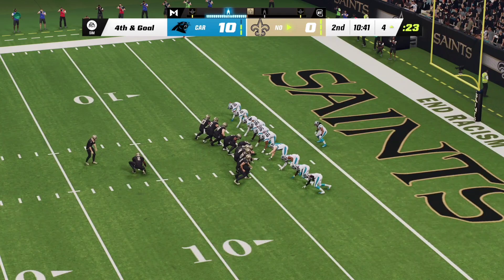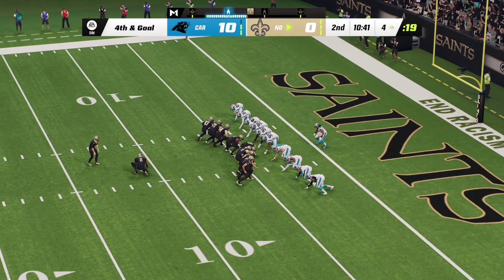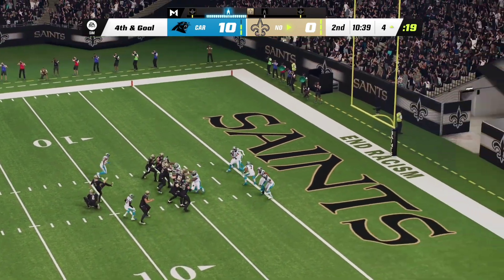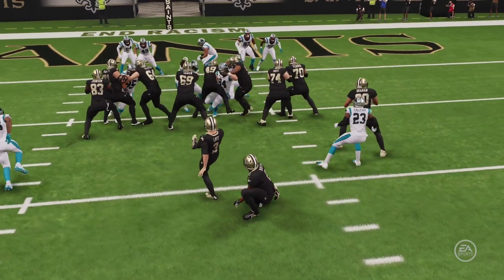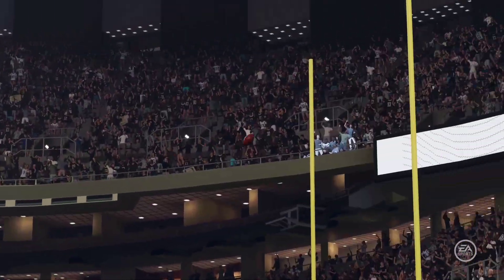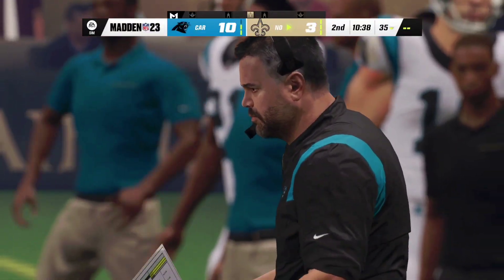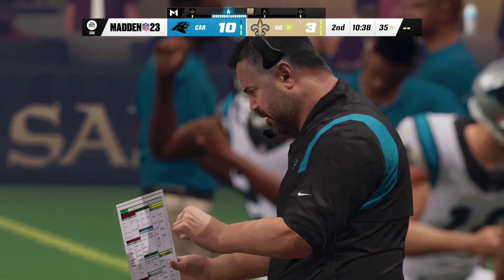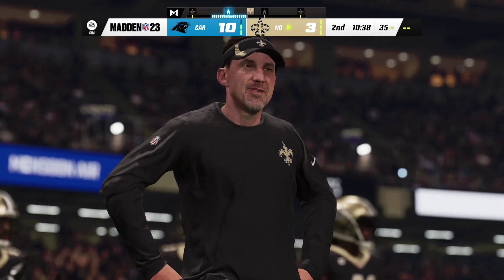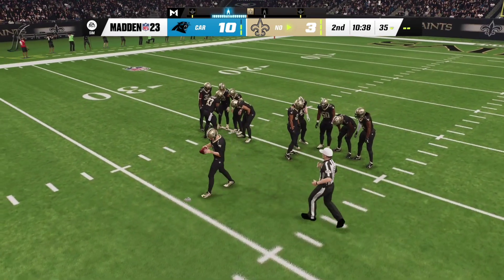On fourth down, in comes Saints kicker Will Lutz — just a 21-yard attempt. The kick by Lutz is good, and they get themselves on the board — it's 10 to 3. A long drive gets them down inside the five but ultimately they settle for just the field goal. I think if they were a yard closer, the decision would have been tougher — but in this situation they just decided to take the three, and I think it was a smart move.